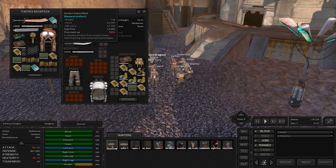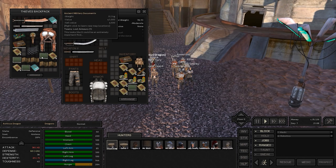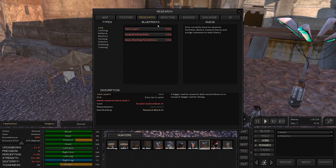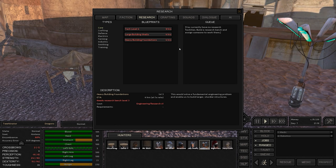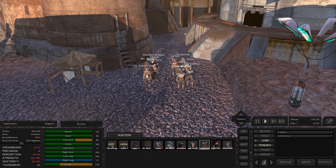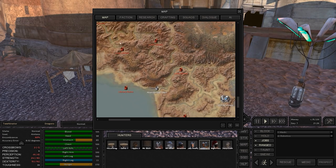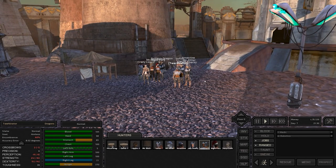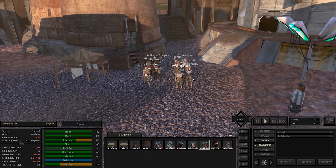We've got ancient science books that we definitely need. We've got a ton of old treasure maps that we already know the locations of, so we can just sell them for money. On Torkinator, we've got engineering research. As you can see in the tech tree, to research tech level four, we need four ancient science books. We also need four heavy building foundations, which unlocks a lot more heavy, larger buildings. With the larger building shells as well, we need engineering research, which is what we have.